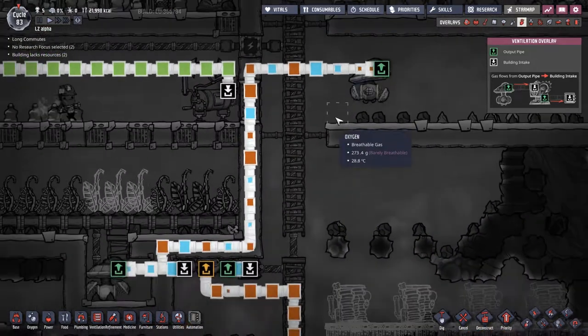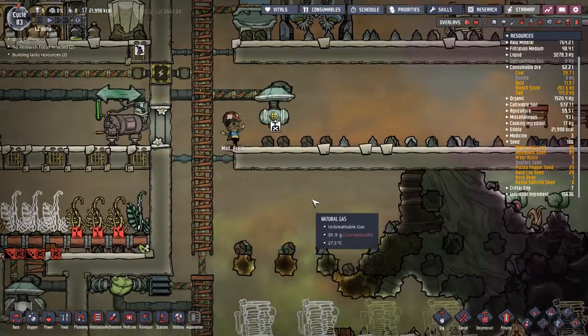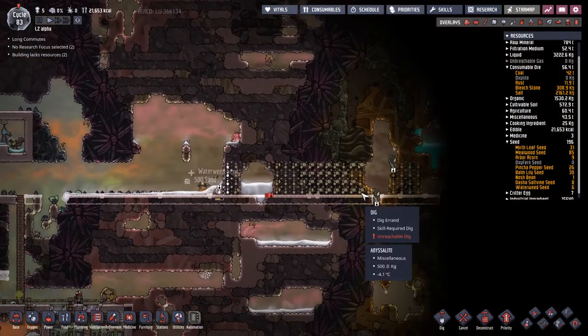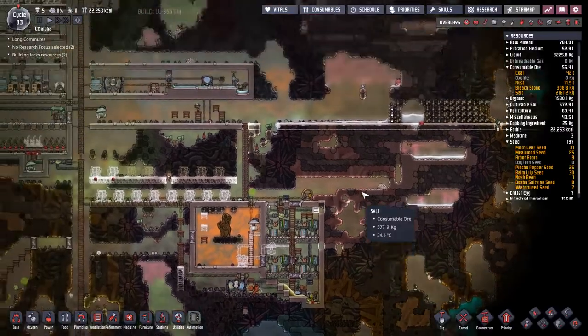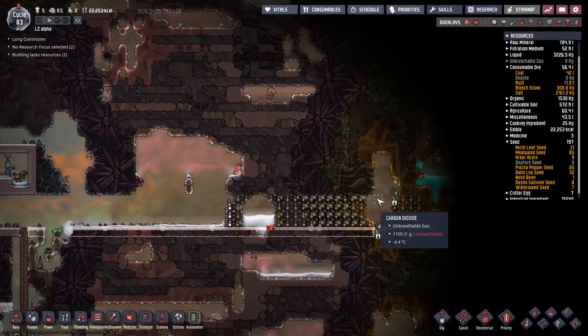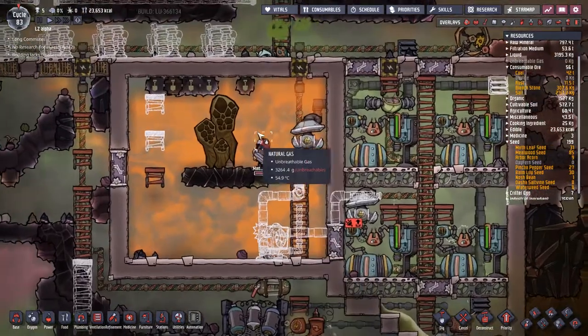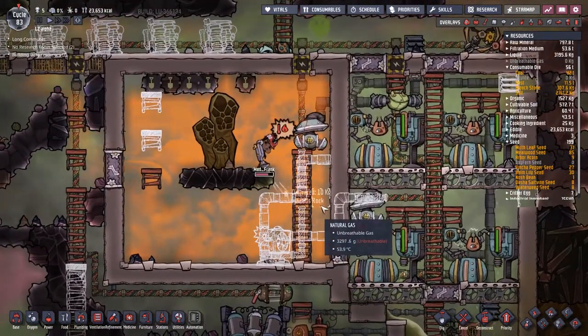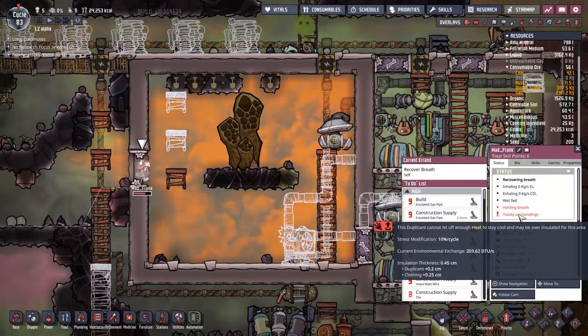Looking at the mixture of gas to oxygen coming in here, it might be time to deconstruct this one. Missalign is off on a massive explore to the side just to see what's down the very edge of the map. I don't think that's actually the edge of the map - I think that's just the screenshots. I believe the majority of deliveries inside here have already been done, but Mad Frank is bringing just a little bit more just in case. The heat is just too much for them - current environmental exchange over 200 DTUs.